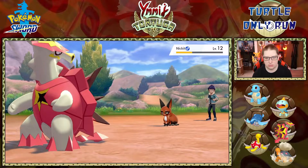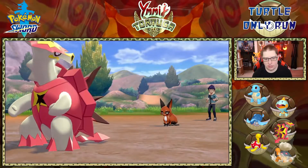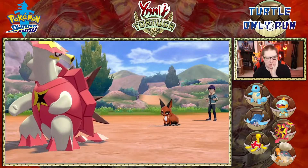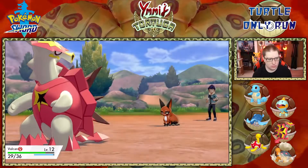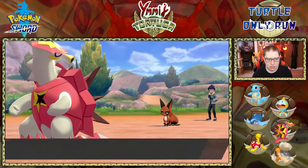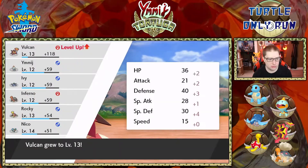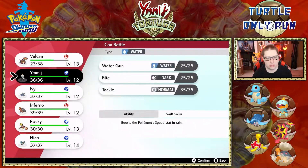I wasn't expecting that first Pokémon to be such a problem. I could go into Ivy and use Aqua Jet. Home Claws — doesn't that boost crit chance too? Its attack and accuracy rose. I'm on set battle style. I'm trying to make this entertaining but I have no easy way to hit this. Switching out after this regardless. Goodbye Nickit, you're a pain — I don't have easy ways to deal with you.